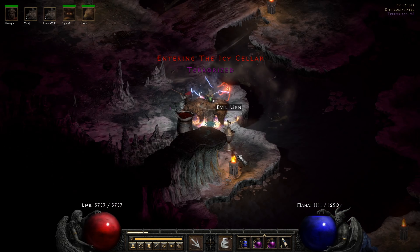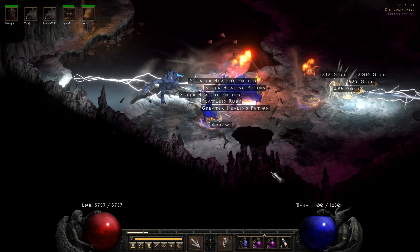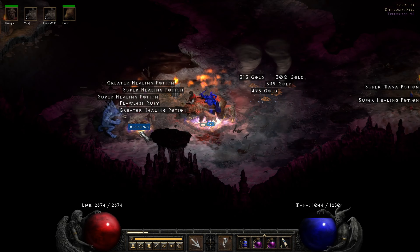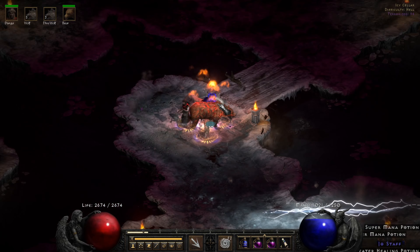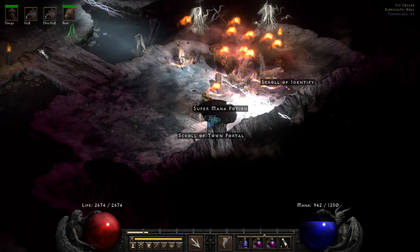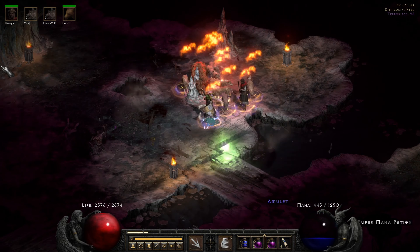Icy Cellar is also terrorized when Ancients Way is, and this area is a little bit tougher — you're encountering a higher density of cold immunes, and the Gloams are ever-dangerous as a general rule. Having Cyclone Armor and a high health pool means we can handle Gloams a lot better than most characters in this game. That said, Icy Cellar is certainly next level relative to Ancients Way in terms of danger and difficulty.